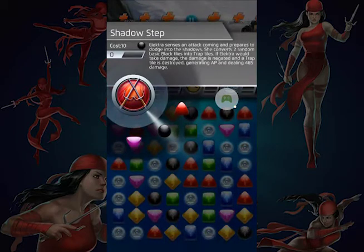Her second power, Shadow Step, is also the same as the 4-star version — it's actually a pretty cool power. For 10 black AP, she creates a certain number of trap tiles. The 4-star version at three covers creates three, and at five covers creates five, which is really good.